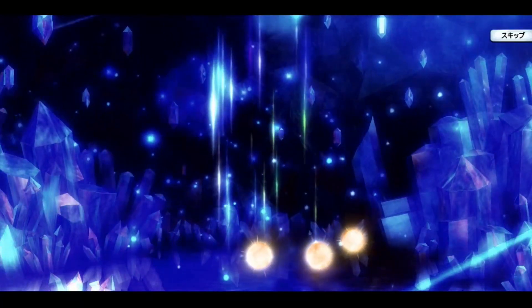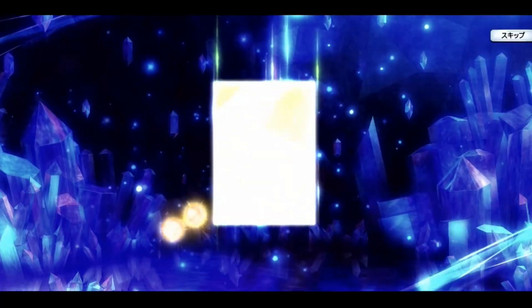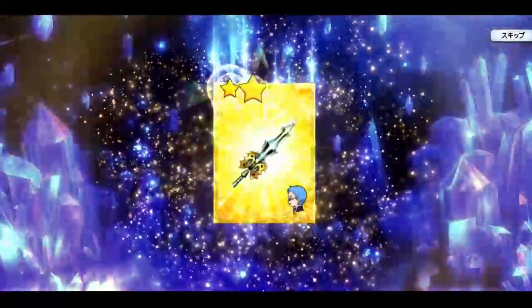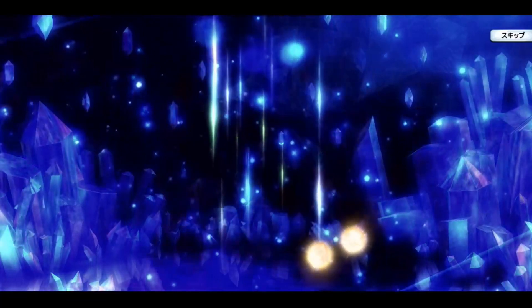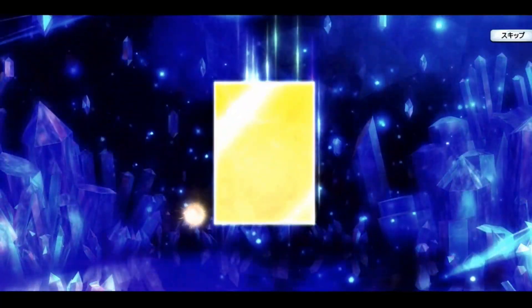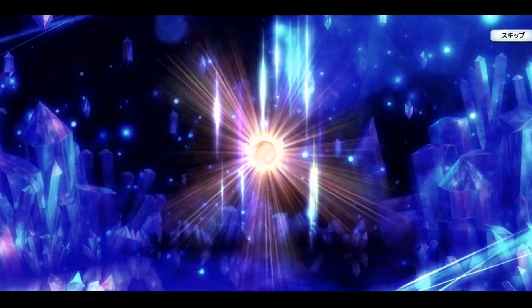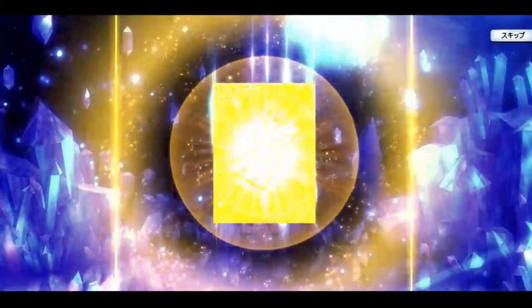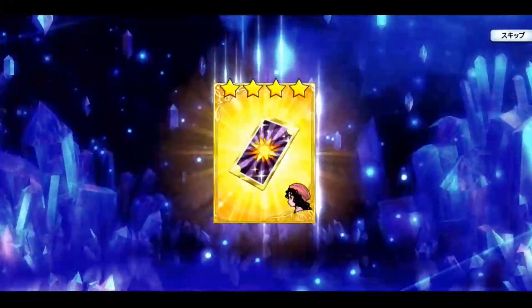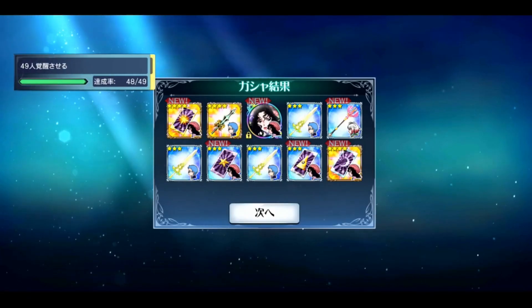Ex-rank luck came in clutch for sure. Let's see if we can get some four-stars for her because I do want to be able to actually use her. I pulled a couple three-stars for her during this pull but okay, good — I'll definitely take that. And for the final one, can we get another crack into rainbow? No, I didn't think so. That's a different four-star from the one I already pulled.